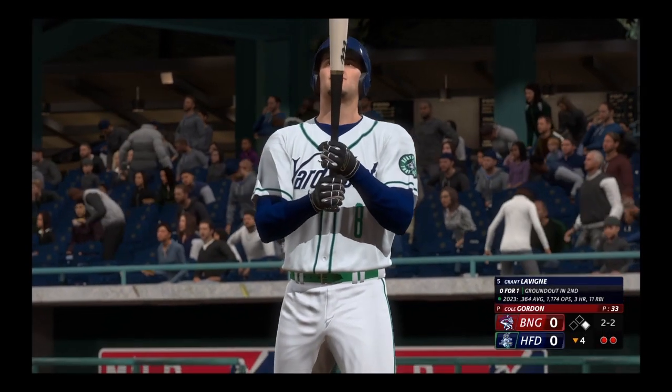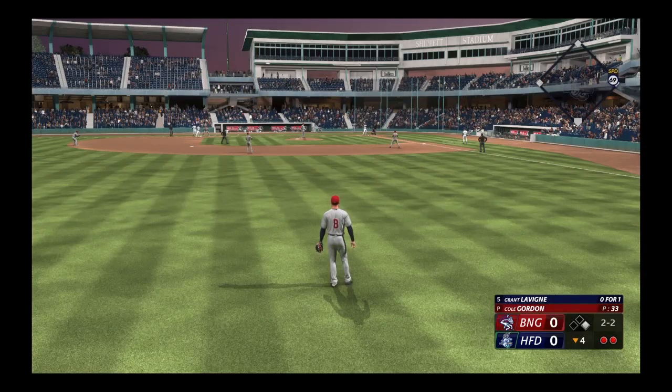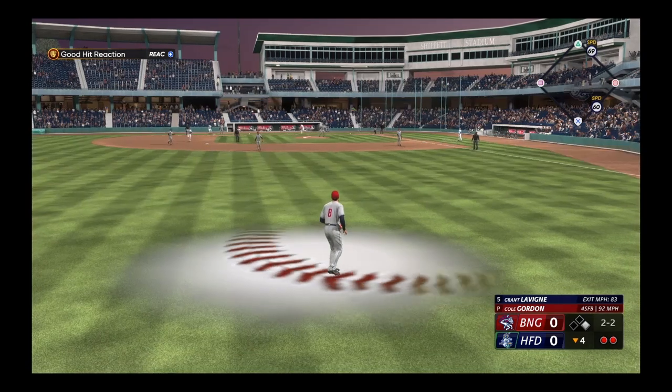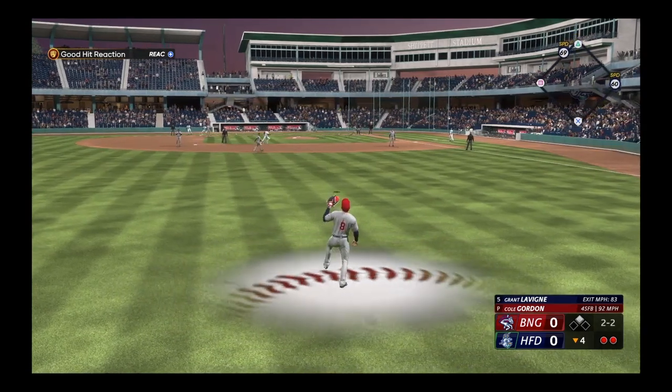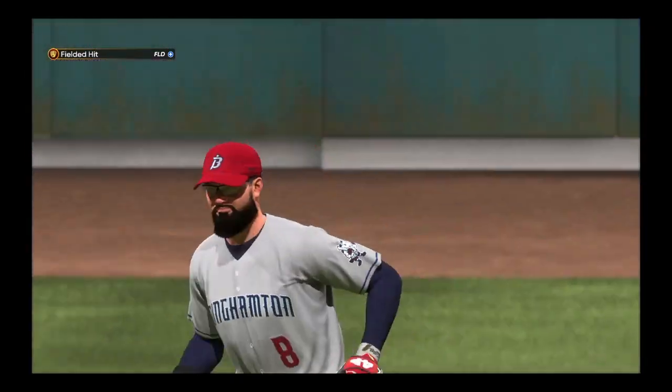Onto the fourth — here's Grant Levine, who grounded out his first time. In the air left side, Dunn in position — and that will end the inning. Through four.